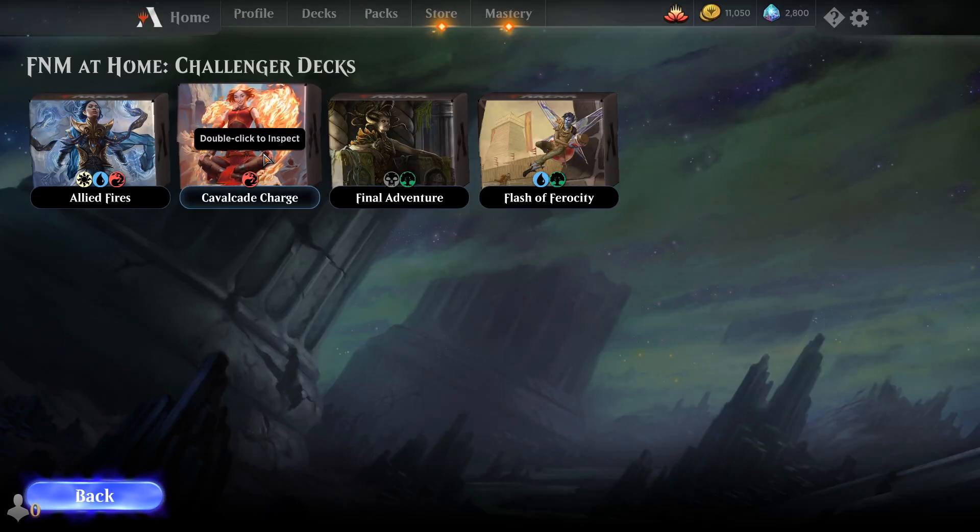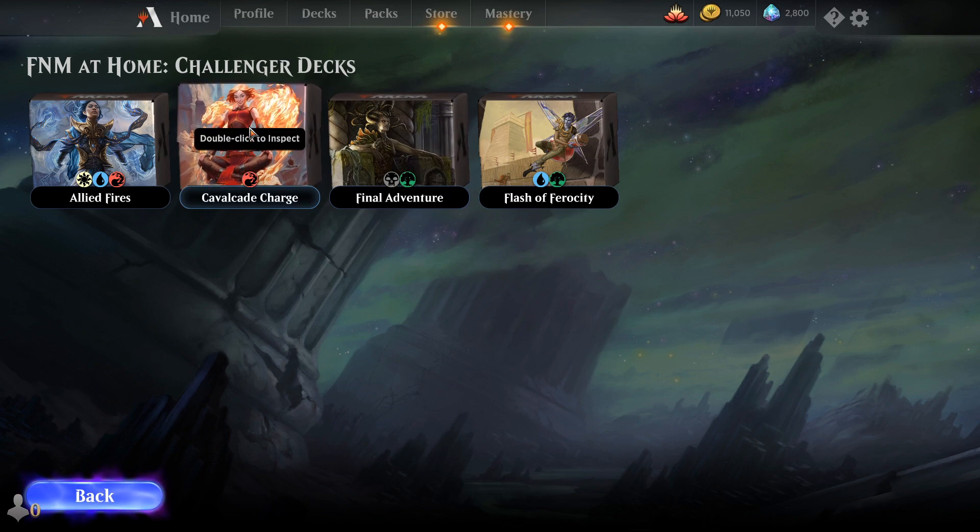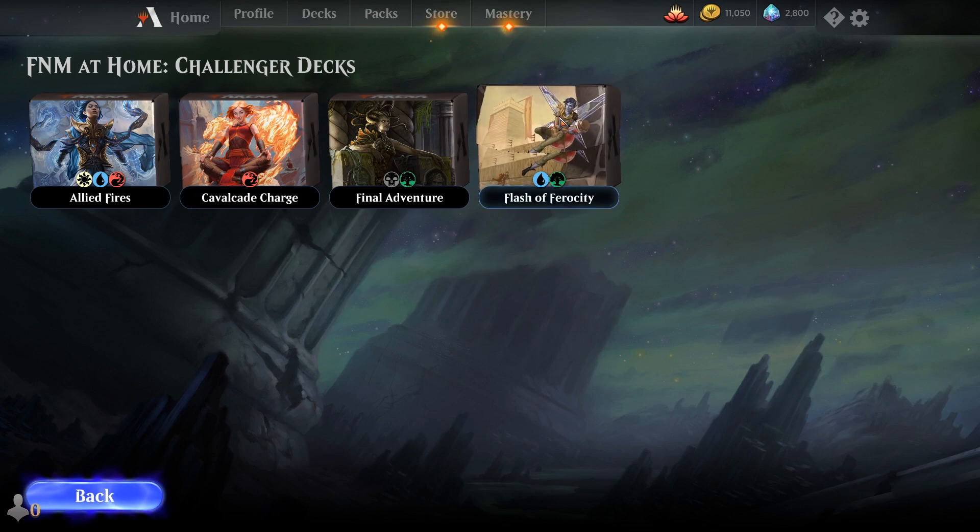Overall thoughts on the event so far: obviously Mono Red destroys things if you draw well. If you draw bad, you're going to be feeling it, but if you draw good, Mono Red is so very hard to beat with Allied Fires and Final Adventures — although I think Final Adventures may have the best shot at it. The Flash deck gave us a good run for our money, but that might have just been because they had five counters. If you counter any five cards immediately off the rip, that's basically your opponent's entire hand. My favorite deck was Final Adventures — that was a fun deck. If you're just looking to win, Mono Red is the way to go. The Simic deck is probably the most interactive. There's going to be a ton of Mono Red running around since people just want those free rare cards, so be wary.